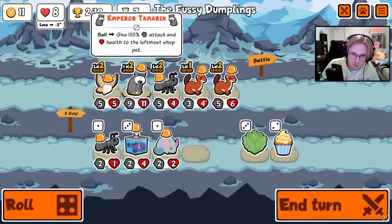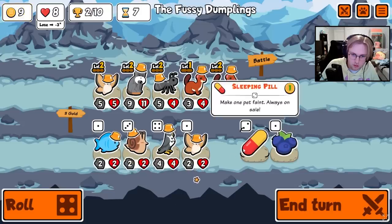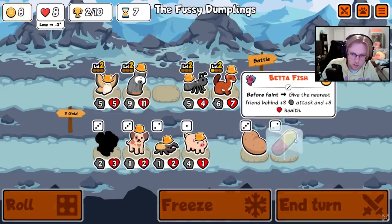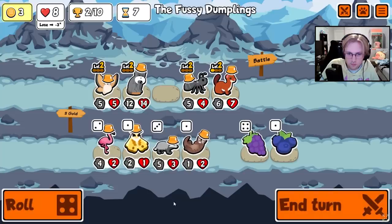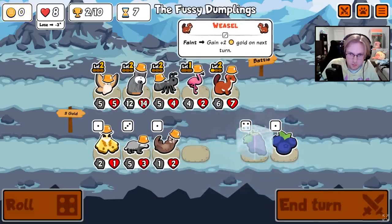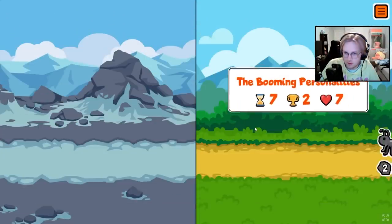Thinking of ways to scale the Tamarin. Betta Fish pill. Get a Grape for the Weasel? Oyster seems required for custom packs. Yeah, it's just a bind — great to have, but not a must.